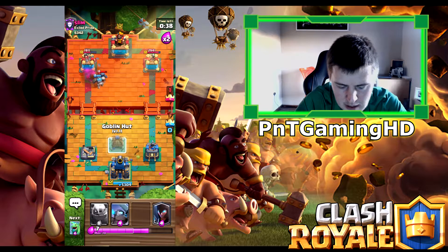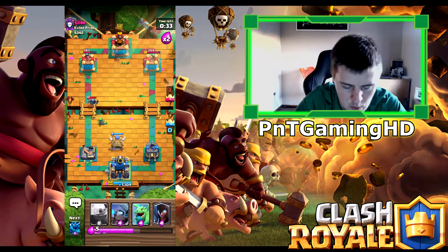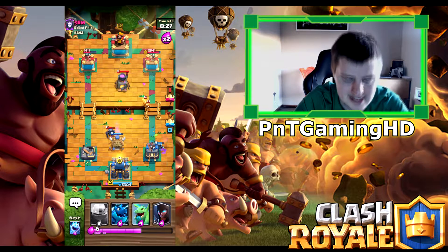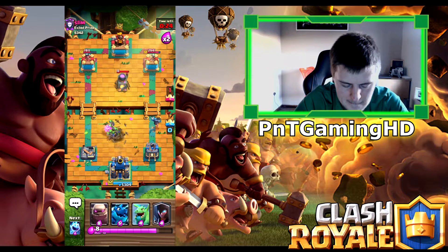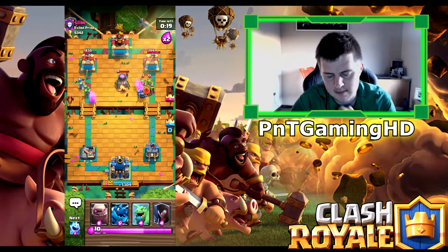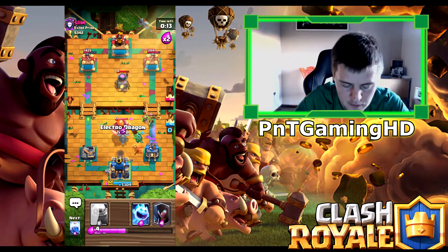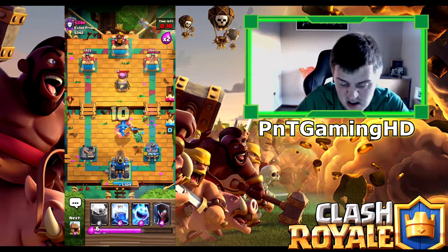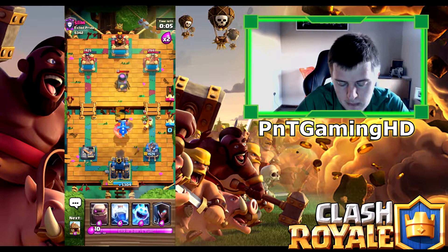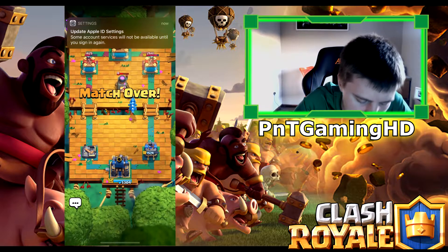Baby Dragon on the left with the Golem. Electro Dragon in there as well and the Ice Spirit — the Baby Dragon should take out any Fire Spirits coming down. I'm then going to lightning spell everything. The Princess and the Witch, but that's not going to do much unfortunately, and he's going to take out the Golem this time. We're going to take an L in the second match unfortunately. Mini Pekka to take this Miner out, and he'll probably force a third match.